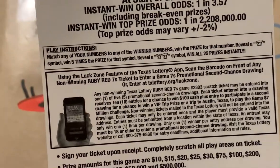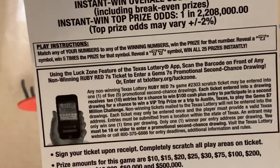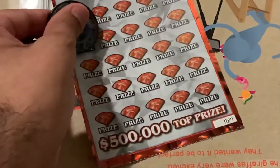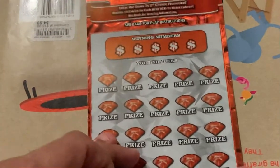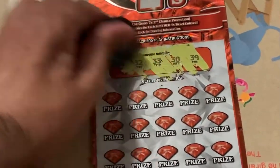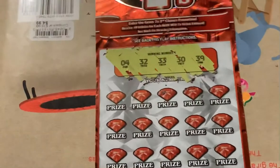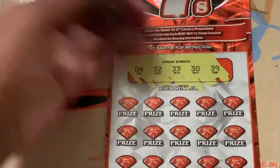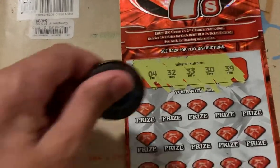Go to the $10 one. On this ticket, we need to match our numbers to the winning numbers to win the prize. Get a 7 symbol to win 10, win 5 times the prize, or a double 7 to win all 25 prizes. Be nice to see one of them 7s. Okay, let's go ticket number 29, see what the numbers are.